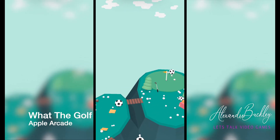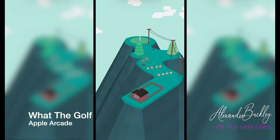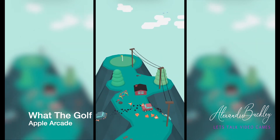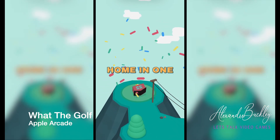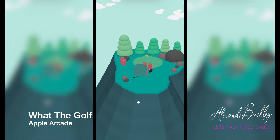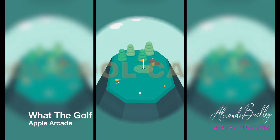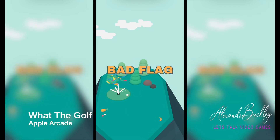It could be a person, it could be a sofa, it could be a cat, it could be a television — and then various obstacles will get in the way. Not only will they get in the way, but you're going to get weird little puns. So if you hit a cat into a hole it'll say something like 'purr-fect putt,' which are bad puns, but yeah, it's a very odd game.